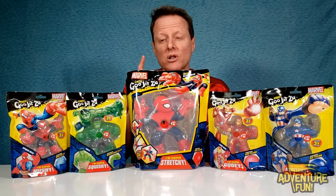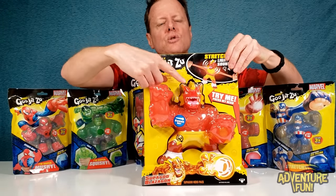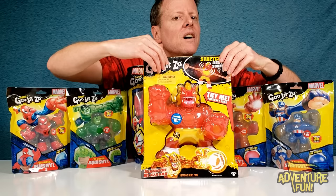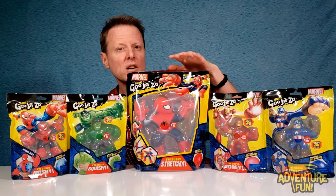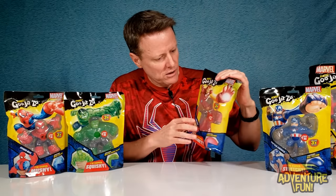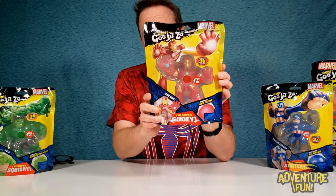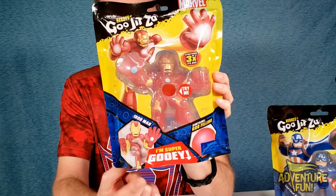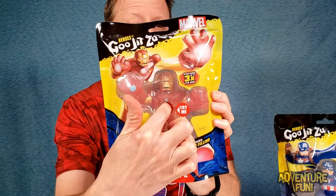So let's go ahead and break this down starting with Iron Man. You can see on the front of the package we've got Iron Man, and he's super gooey. In fact, you can even test him by pushing your finger in there if you find him at the stores — push, push, push. I'm not sure I can really feel that he's gooey even though it says 'try him.' And then over to the side you can see his goo filling.